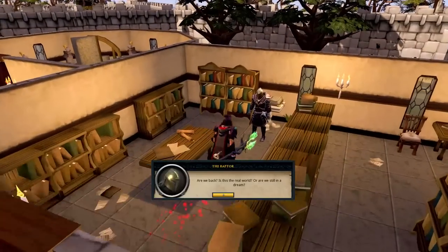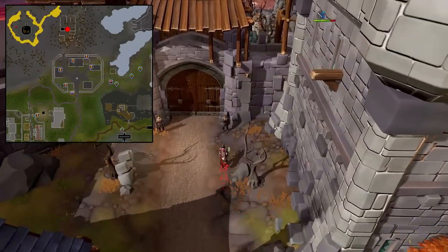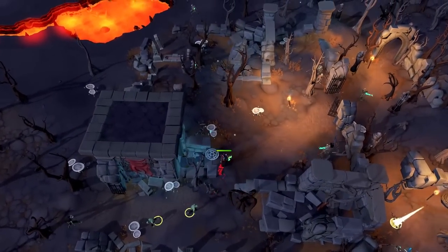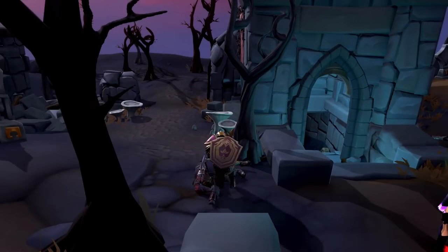For the next part of the quest, you're going to need to go back to the Crypt north of Fort Forinfree. For this part of the quest, you're going to need to have some basic combat gear, so be sure to bring that along. Also, be sure to leave at least 10 inventory spaces open. Once at the Wilderness Crypt north of Fort Forinfree, click the circle to continue the Dead and Buried quest to start a cutscene.